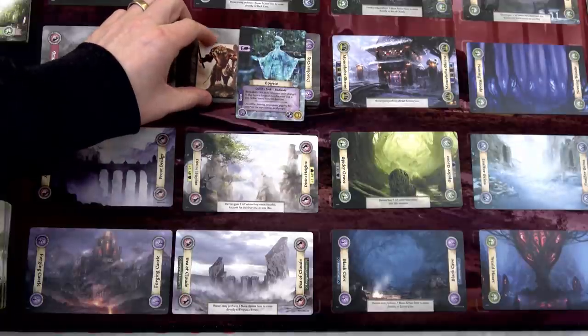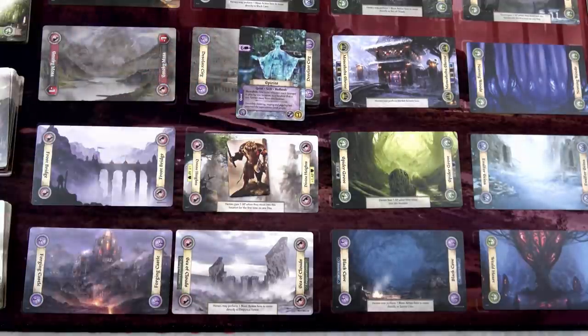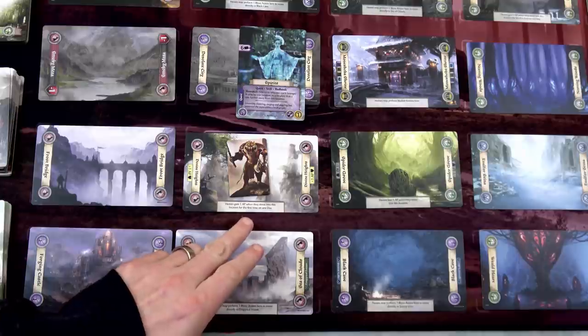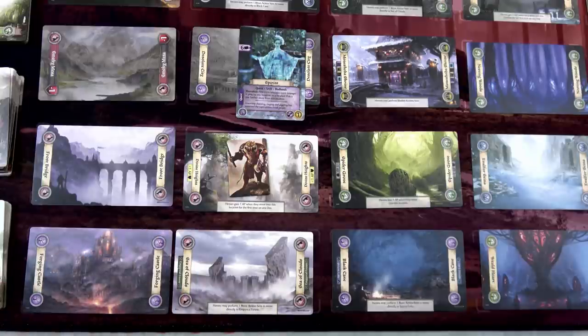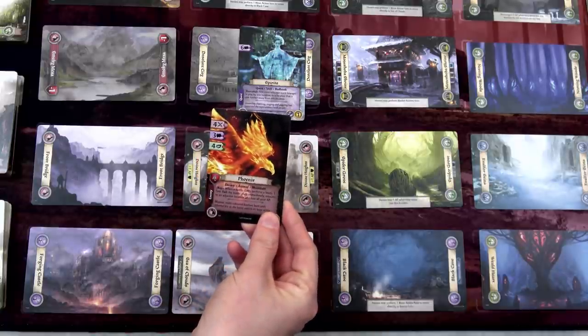I'm going to spend action three to move into the Divine Heights. If I go here I could obtain more health. This location says heroes gain one AP when they move into this location for the first time on any day. So we just gained one action point - moving in was essentially a free action because we used one and gained it back. We still have two actions. However, we're going to have to reveal a mountain card. We have a Phoenix - now is that beautiful art or what?